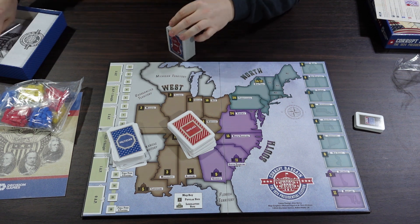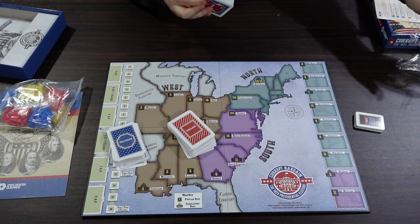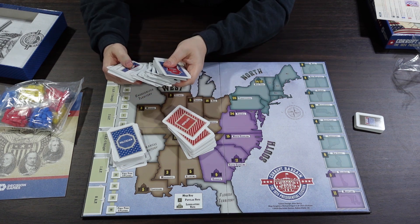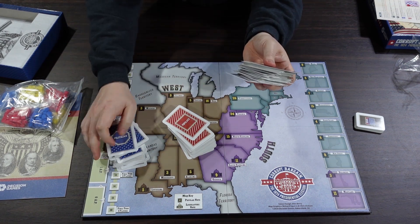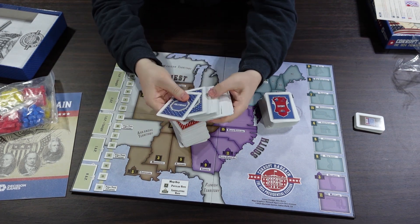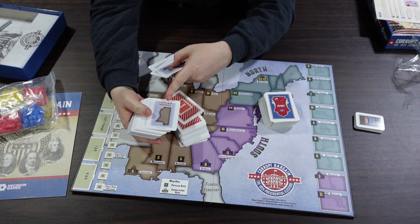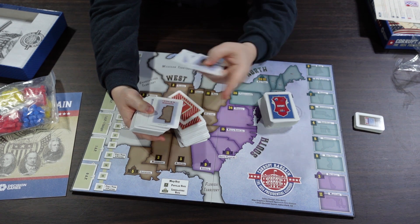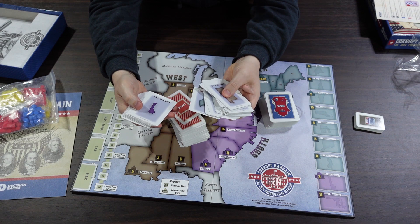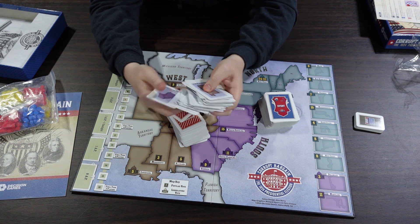The politician cards have a blue back and are about placing or removing pieces from the board — for example, minus one rival cylinder in Mississippi, or plus one cylinder in Connecticut. Playing a politician sends them out campaigning, gaining support or hurting rivals. The populace cards are similar, adding cubes to states. It seems cubes represent the populace, while the octagons represent the politicians.